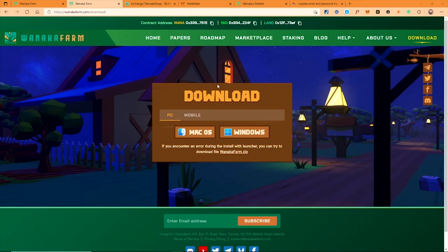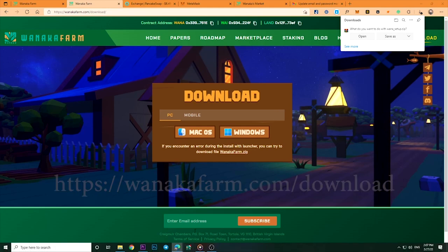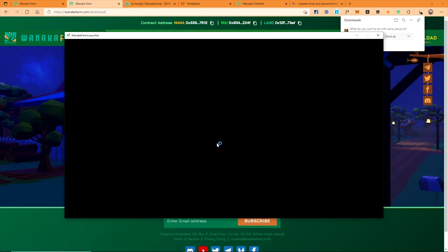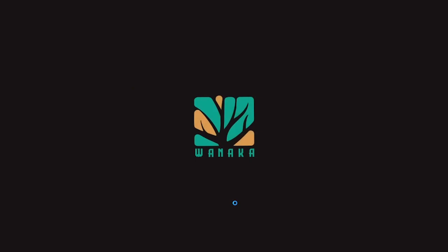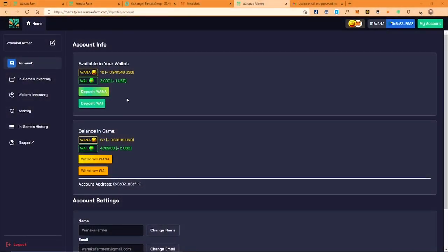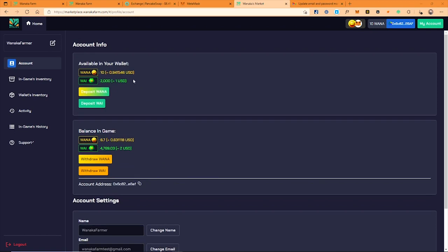After you have set up your email and password for game login, please download the game to your computer or mobile at wanacafarm.com/download. For the very first time playing, I suggest you play on your PC to have a big screen to get used to the game, as the mobile screen is quite small for beginners. You can also play on mobile with your email and password later.